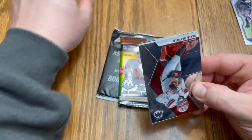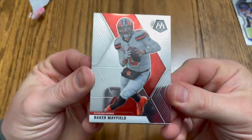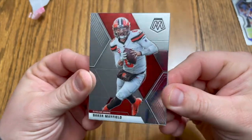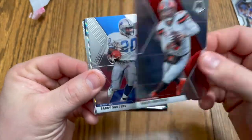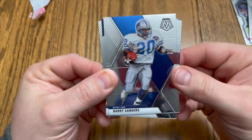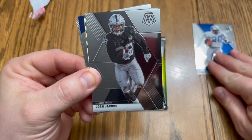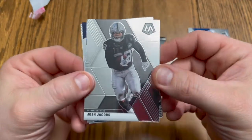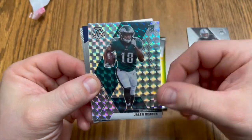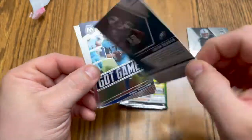Baker Mayfield — look at that card, I like the looks of these, very very nice. Barry Sanders, Josh Jacobs, and a Jalen Rager — very nice, look at that card, very very nice.